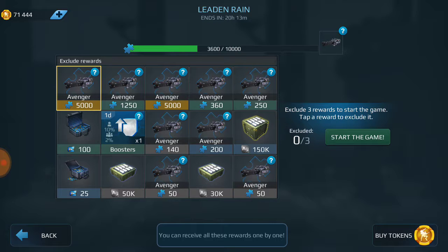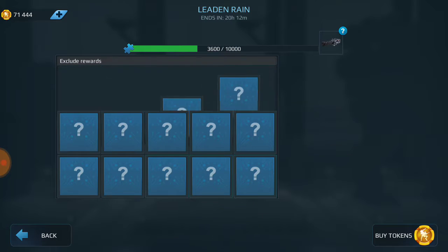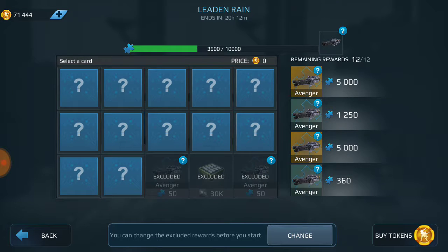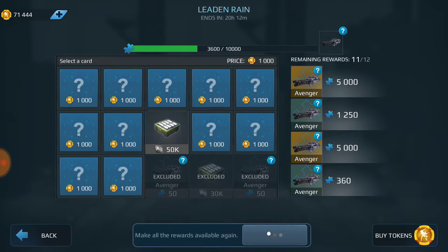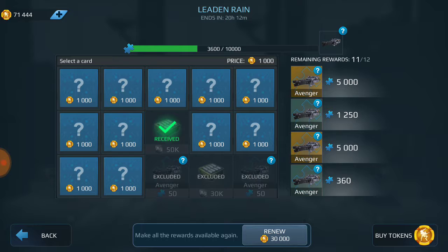The key for us who are down in the lower leagues is to get as many keys as possible from every source that you can. That will give you the ability to get those gold chests. They are very important.